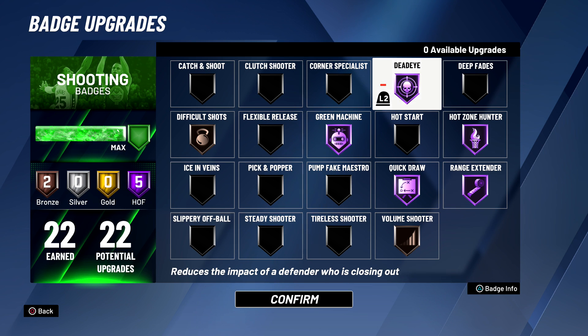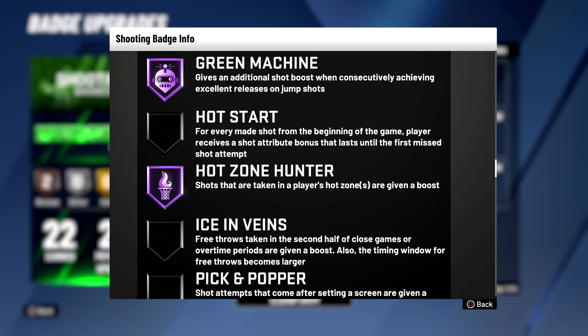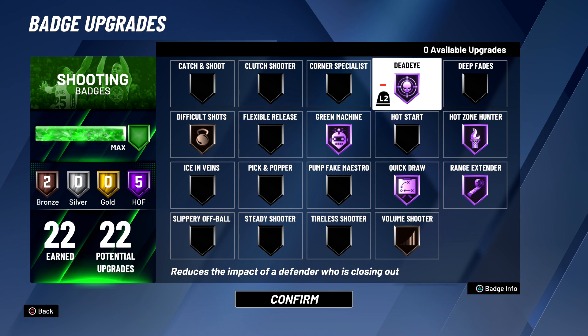Green Machine — you need to have this on Hall of Fame. After you hit two greens in a row, even if you time your jump shot slightly late or slightly early, if the Green Machine badge is activated it can still result in a green. Green Machine gives a boost when you hit two greens in a row, and the higher the badge tier the bigger the bonus. On bronze the bonus isn't that great; on silver it's decent; on gold it's better — but you want it on Hall of Fame.